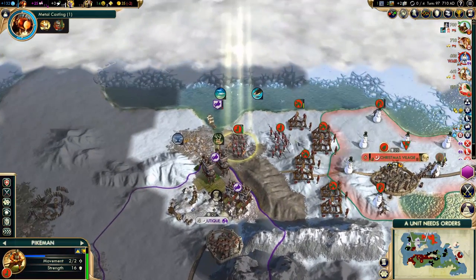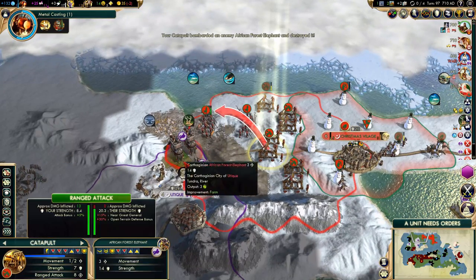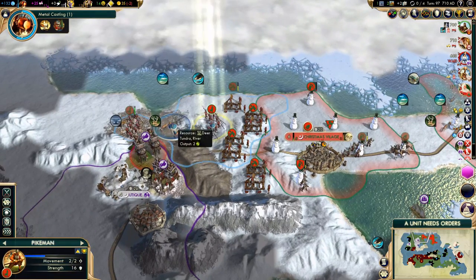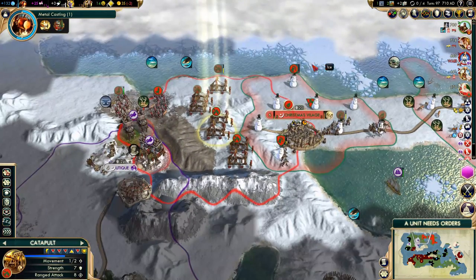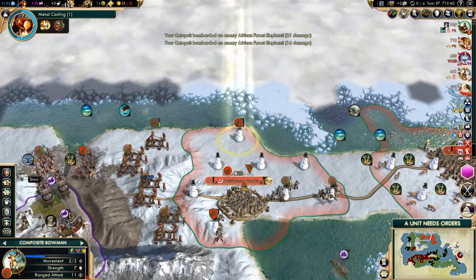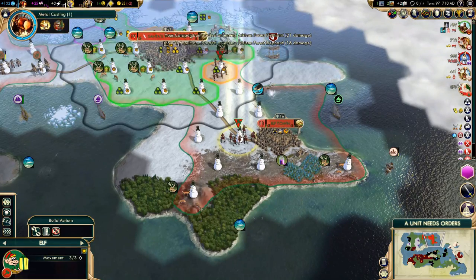More units incoming — well, if nothing else this will be really good experience for us. We need to reposition a bit. I don't want to be in city bombardment range yet. We could do something like this, just to stay out of range of that city, and attack this guy. Looks good. Heal up. I need Chivalry ASAP.